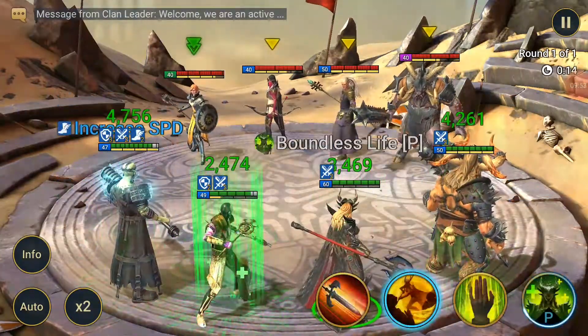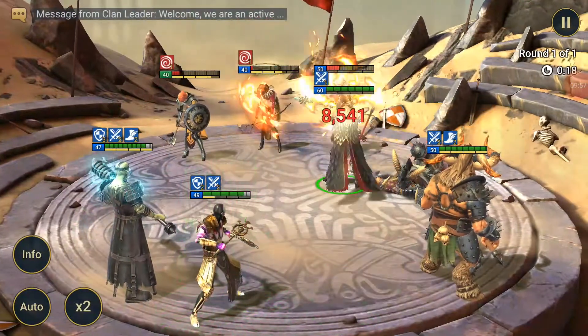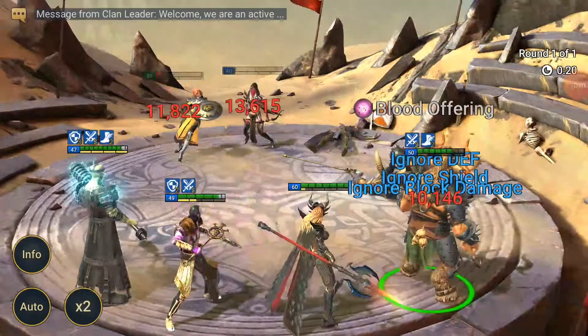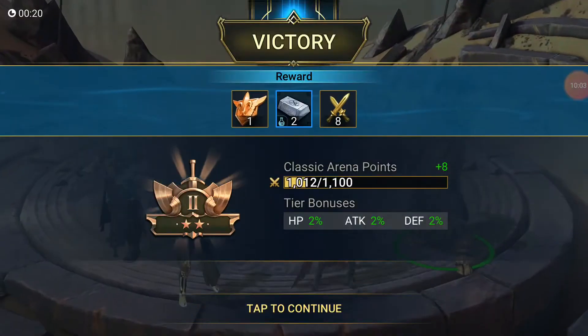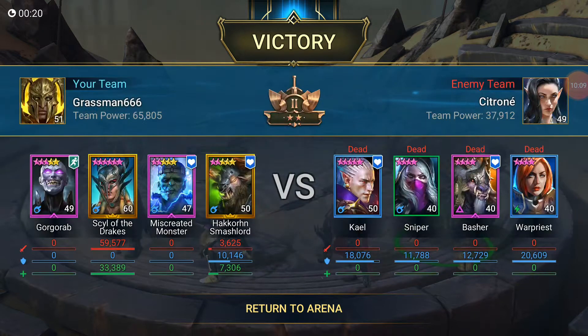Give him the surge - that'll allow him to go first, hit that, get an extra turn. That did 11,000 and 13,000 damage. It's supposed to take off 25% of his max HP and then deal 50% of his max HP to enemies, so it should deal 20,000.